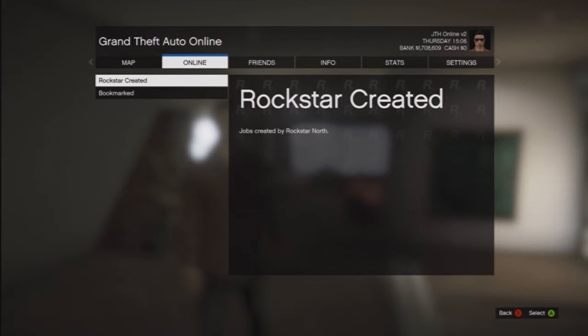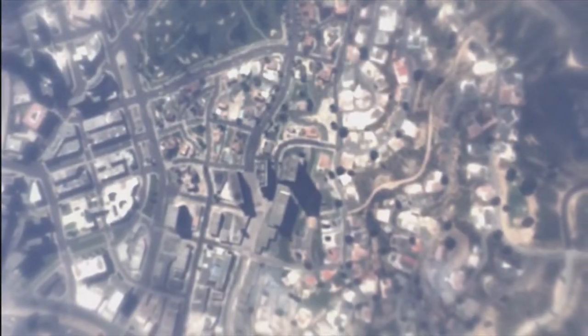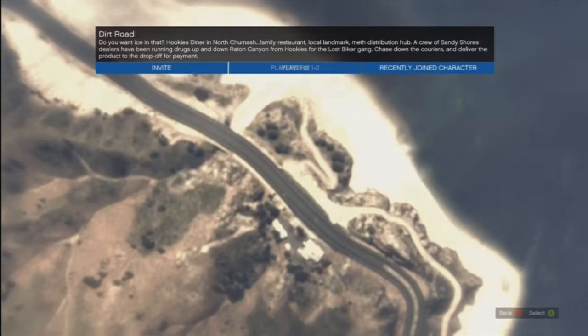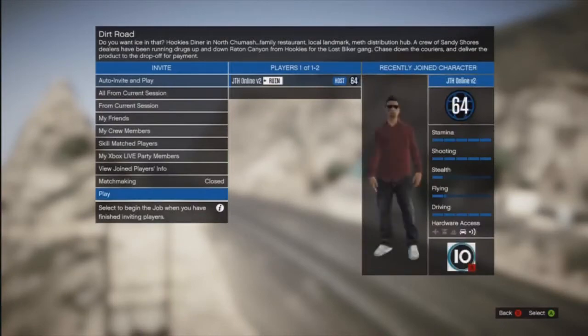What you're going to want to do is load up a mission called Dirt Roads. You can do this single player. It only loads in one of Trevor's trucks at a time, so you'll have to do this multiple times if you have a couple friends that want to do it.